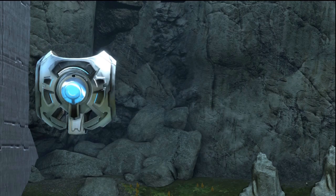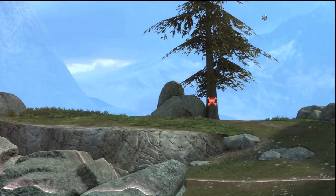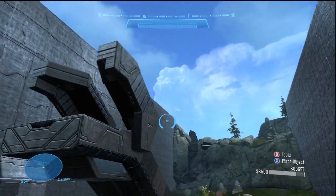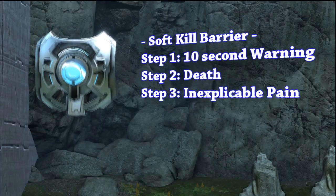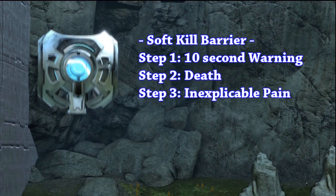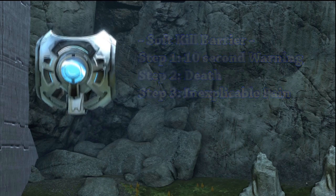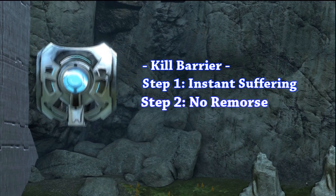Finally, the last suggestion is to include kill barriers. These keep your player safely inside the restricted map area. A soft kill barrier gives players a 10-second warning that they are outside the arena and should return immediately, or suffer inexplicable pain. A kill barrier means instant suffering — it will kill the player who exits the map instantly and without remorse.